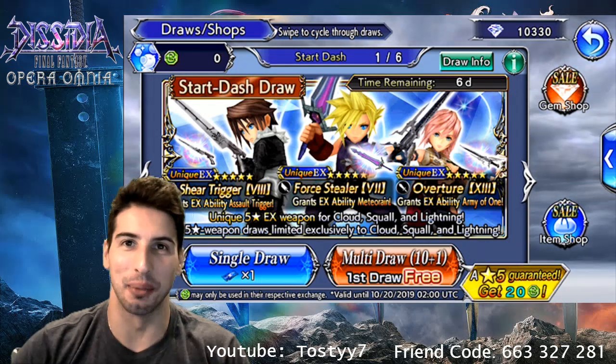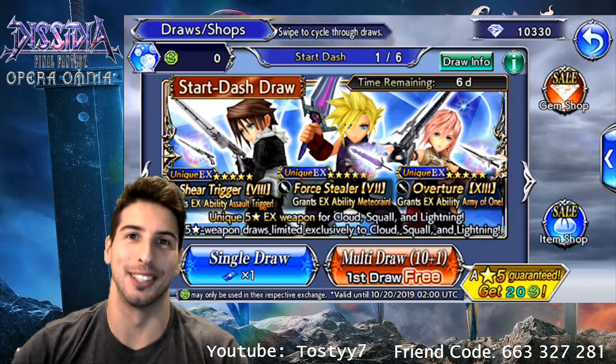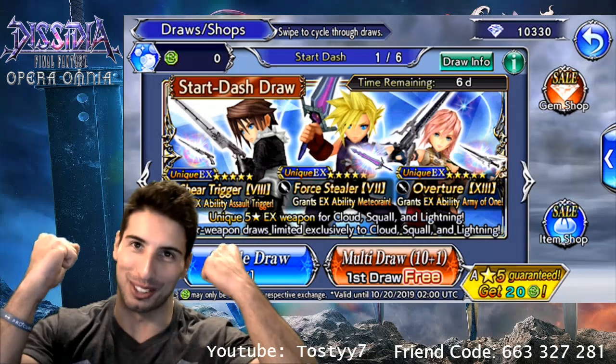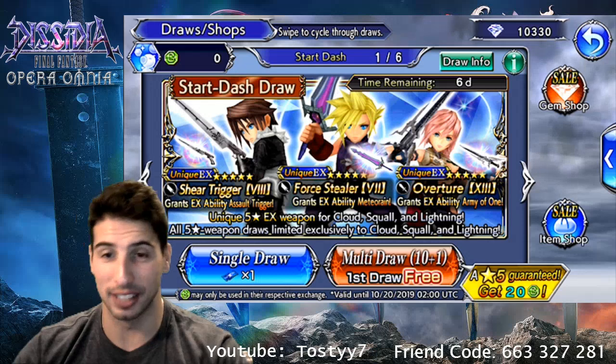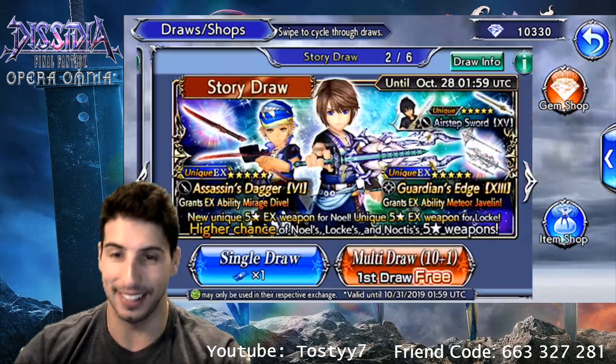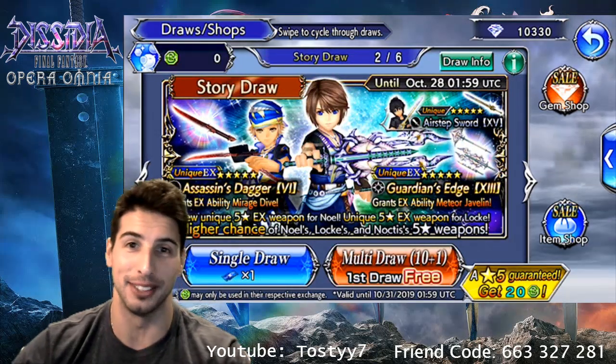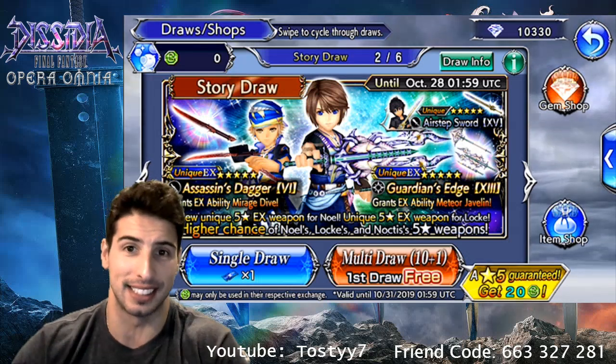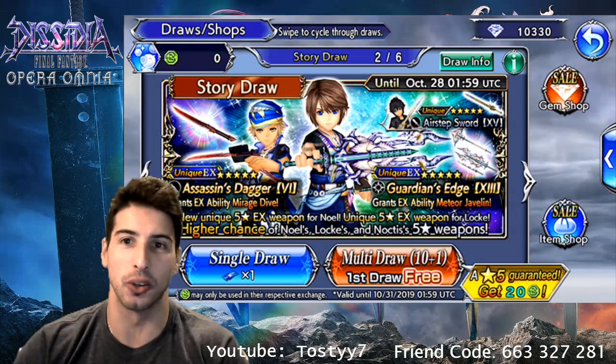Hey, what's going on guys, it's your boy Toasty and today we are back with another City of Final Fantasy Opera. Today we're summoning on this banner because there are two EX weapons we can get: the Assassin's Dagger for Lock and also Guardian's Edge for Noel.